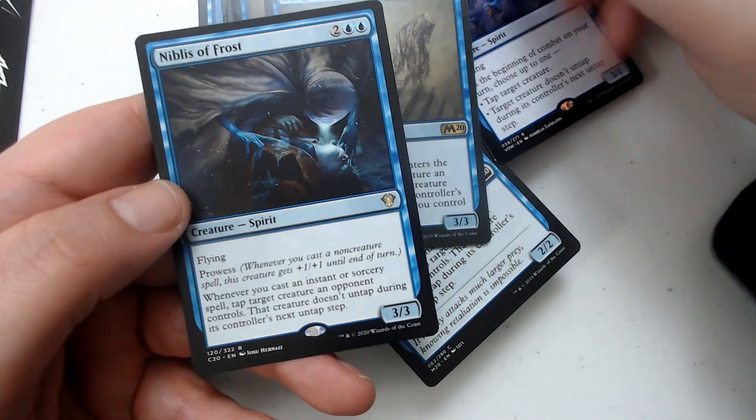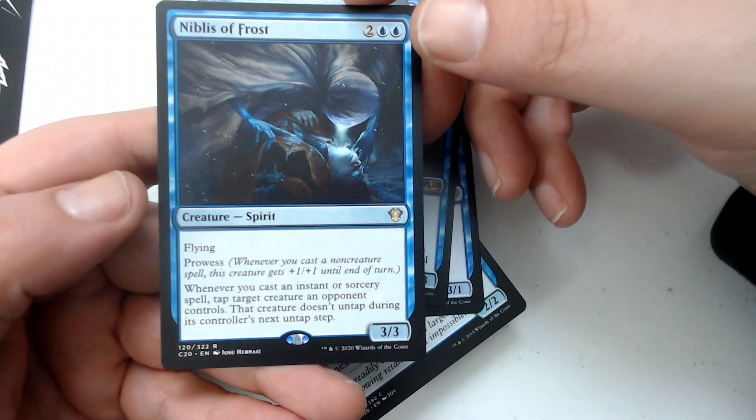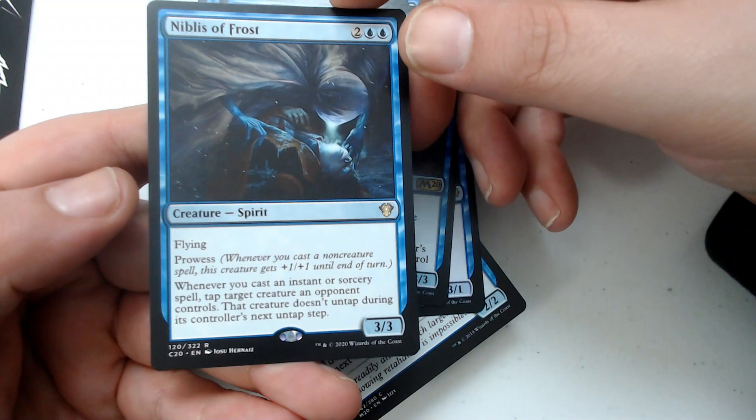And we've got Niblis of Frost — two and two blue for a 3/3 spirit with flying and prowess. Remember, whenever you cast an instant or sorcery spell, tap target creature an opponent controls, and that creature doesn't untap.